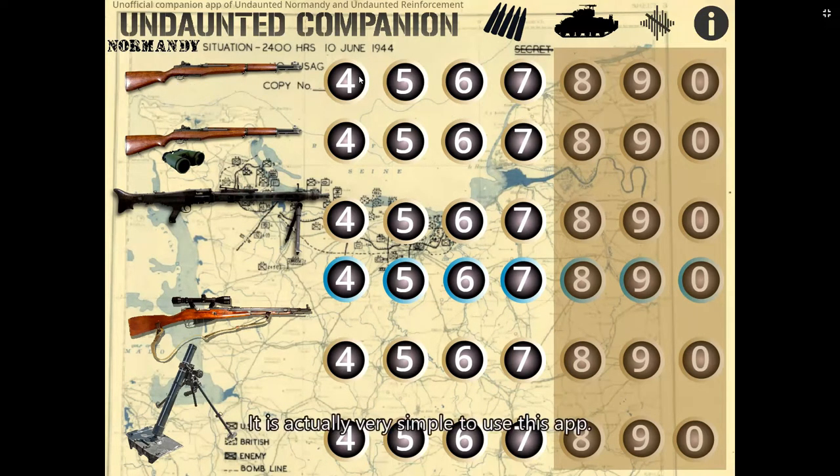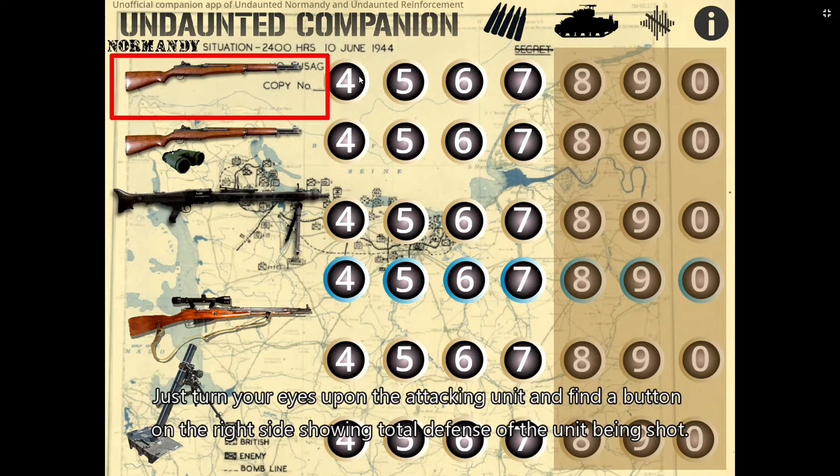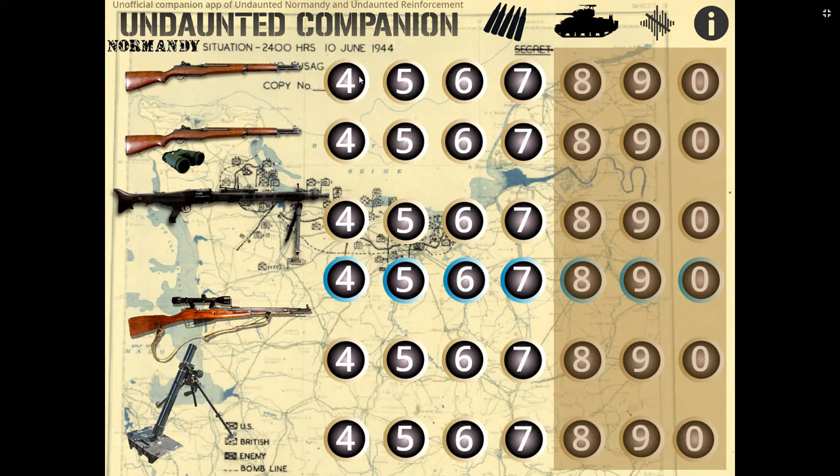It is actually very simple to use this app. Just find the attacking unit, then find the button on the right side showing the total defense of the unit being shot. Click that button to fire. You can see and hear the weapon shooting, and if the target is hit, you will hear the victim scream.